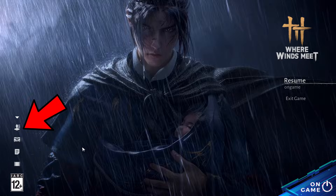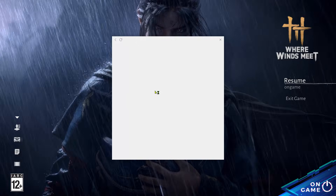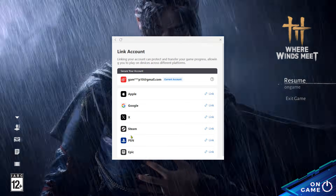Press the User Center button in the lower corner, select the link account, find the PSN logo, and click the link next to it.